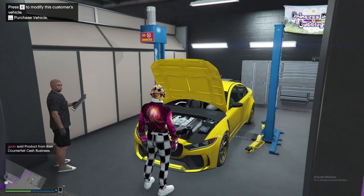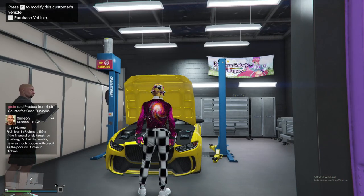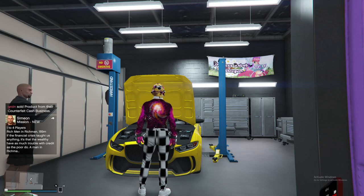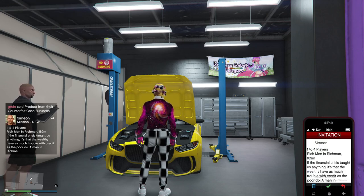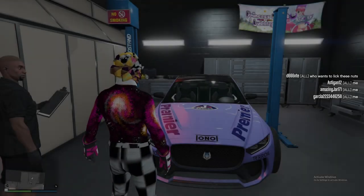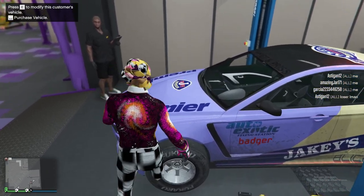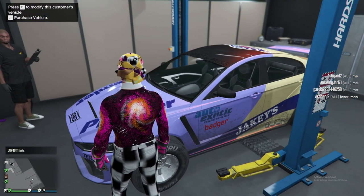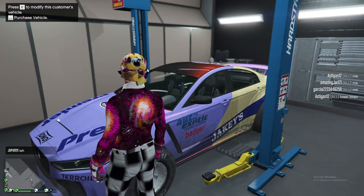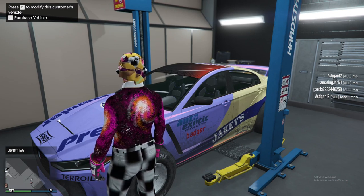You'll get a Simeon notification — there you go. Make sure that little menu is up there. Request the Simeon job, and once you load in, once you leave, spam E — it should load onto it like this. Do not press E again, because if you do it again it will reset and you will have to do the whole glitch again.